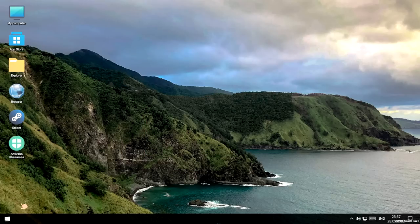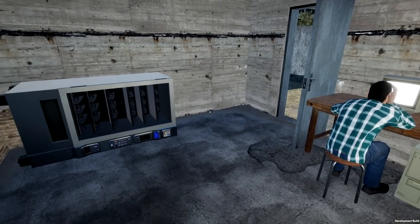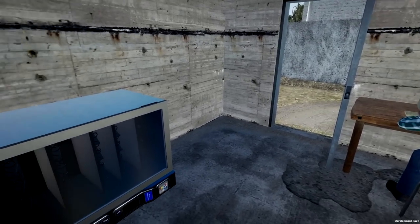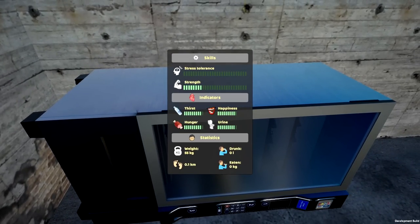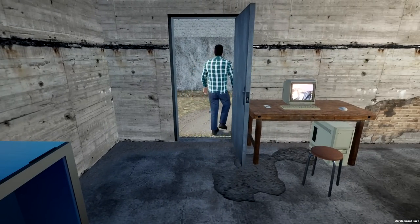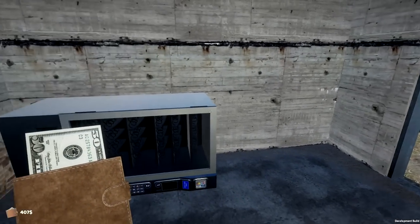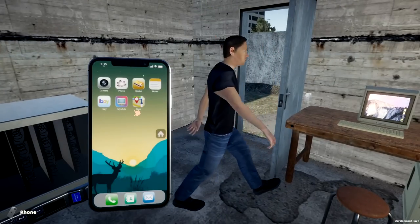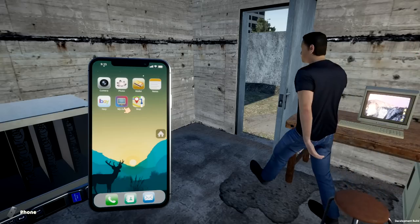Okay, so how did I get out of here? Oh what the frig. I'm supposed to - oh wait a second. I see stats: Strength, Thirst, Happiness, Hunger, Urine. I need to pee. There's money here - how much money do we make? That's pretty cool. I'll take that and put it away. I have a wallet but it's not working - I guess we have to find some kind of bag machine.